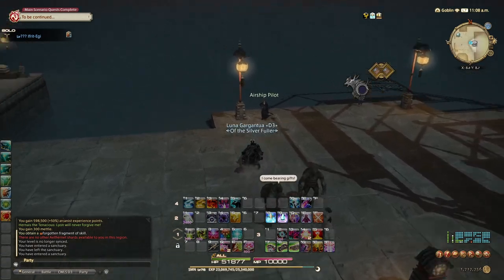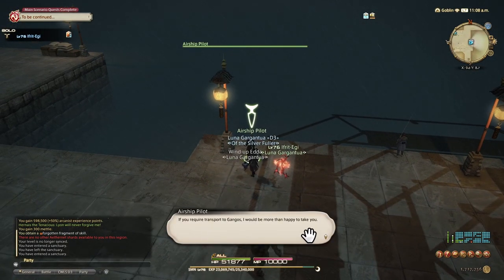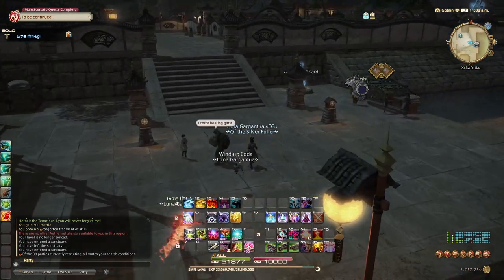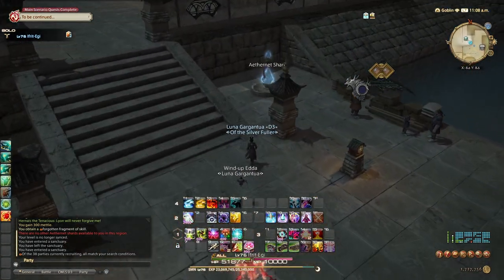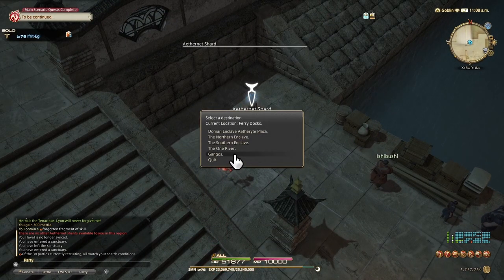Alternatively, it's not the Ferryman — it's the airship pilot. Talk to this guy and he will take you to Gangos if you have already been there. So, this is how you get there if you don't have the Aethernet. And if you do have the Aethernet, all you've got to do is come over here and it will take you to Gangos.